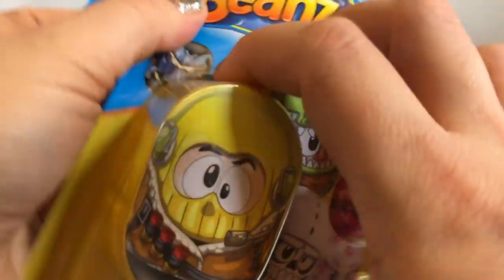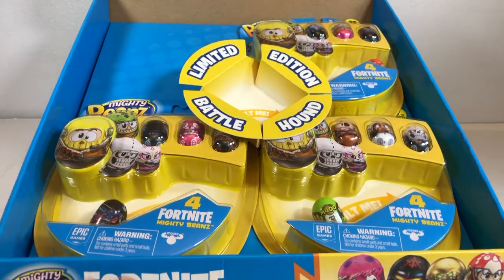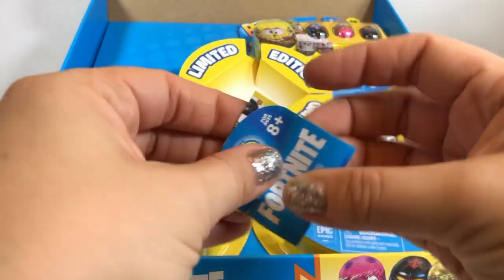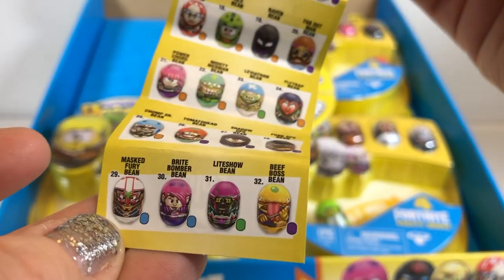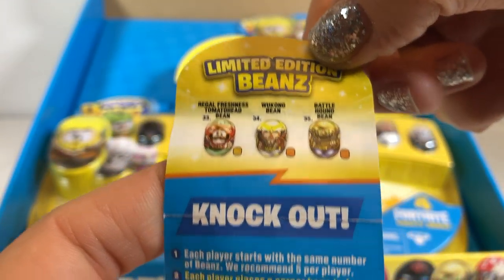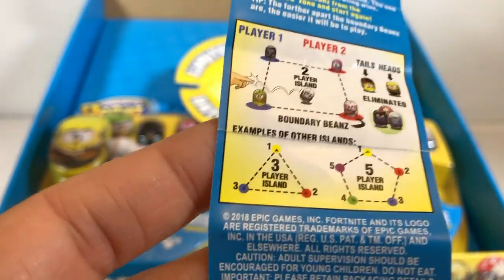Oh my gosh, we should play like a Fortnite-esque Mighty Beans game. Let's see who won't topple down. Let's take a look at the checklist first — it's a collector's guide. Here is the collector's guide with everybody that you're going to collect. And here are the game ideas. Oh, those are limited edition beans. This is a game called Knockout and it shows you the gameplay.